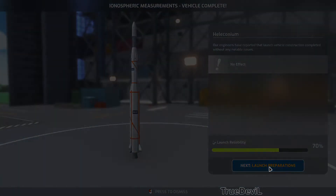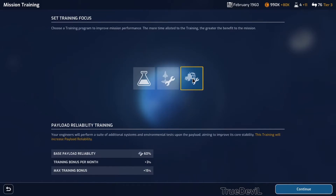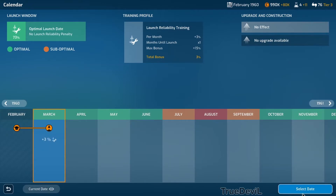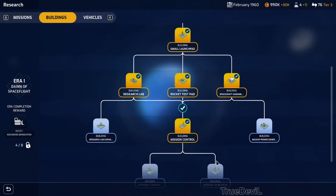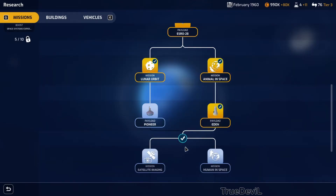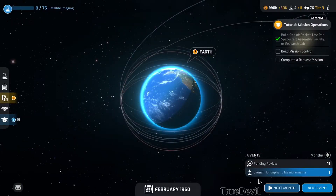We have mission control now - 70% launch reliability. We can give more training. I'm going to do launch reliability training because they keep blowing up. I see - each time you go up it increases by more, which makes sense. Set up research - let's do satellite imaging. Okay, next month.